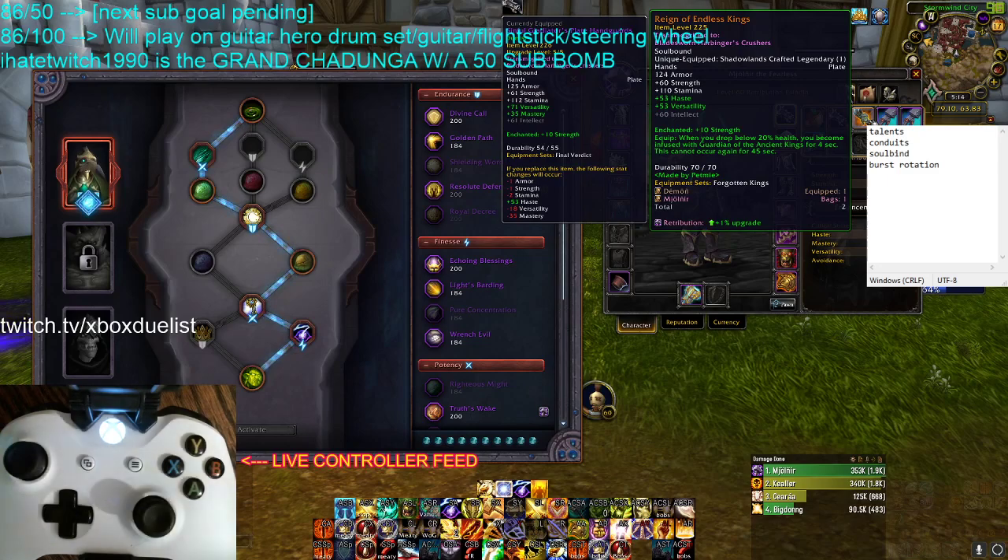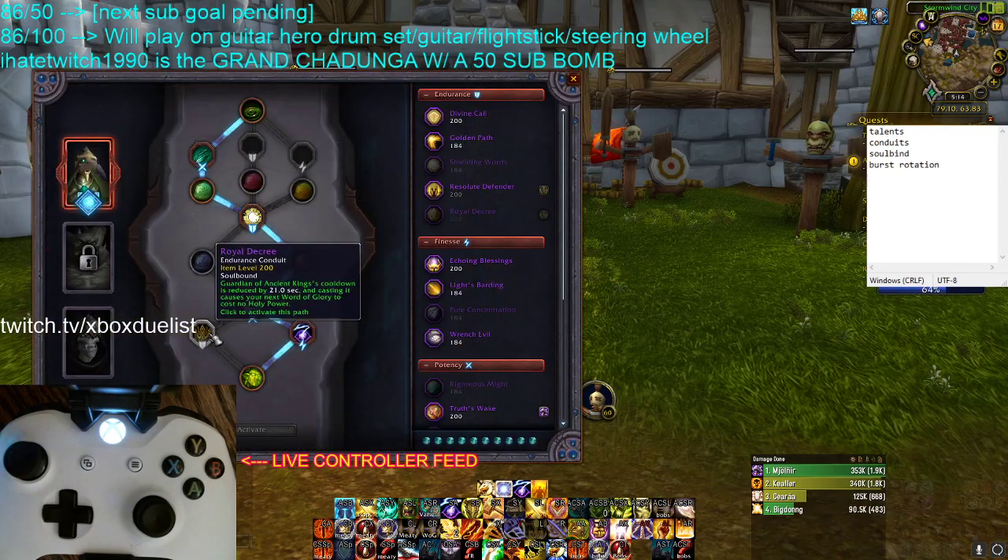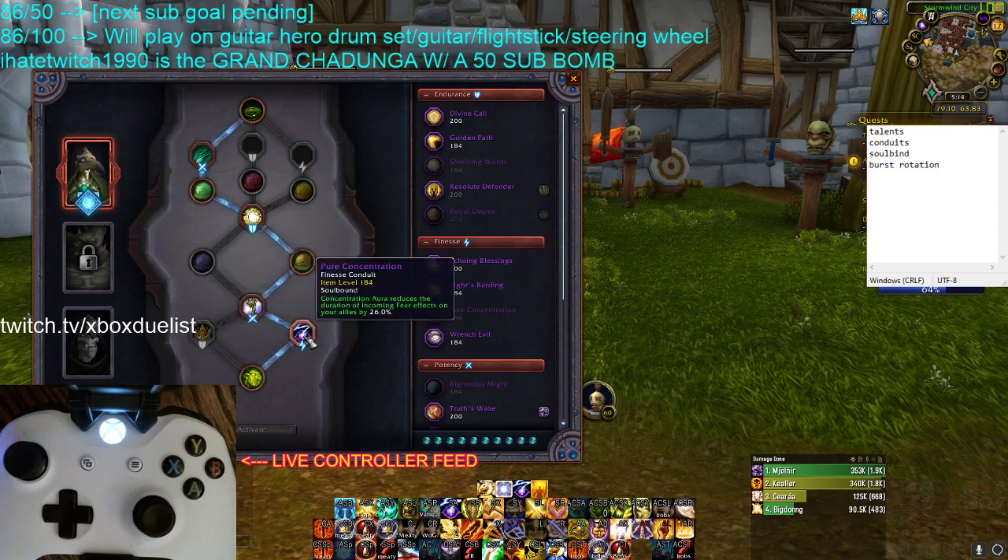Reign of Endless Kings is also not as good as it seems, because if you get hit by a big chunk of damage, it only activates from whatever health you're reduced to below 20%. So if I'm at 21% and get knocked down to 2% in a single attack, Reign of Endless Kings activates at 2% health when I'm super low. It does pair really nicely with Royal Decree though — if you run Reign of Endless Kings, you must run Royal Decree with it.